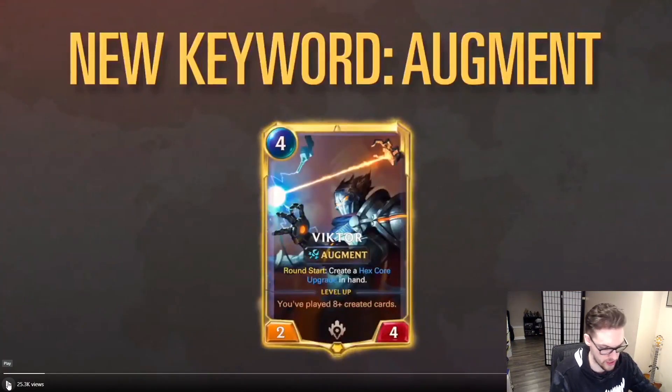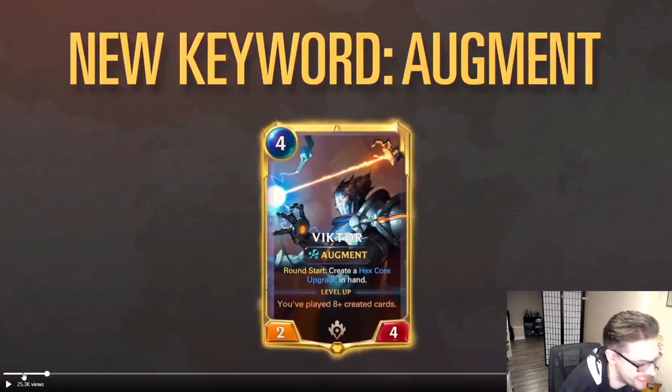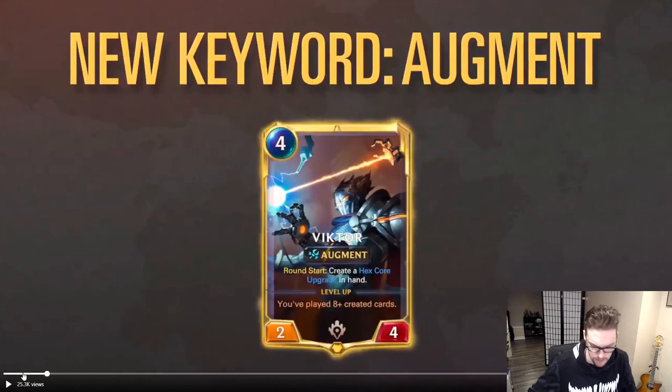He obviously has Augment, which is his new keyword skill for his archetype, and he creates a Hex Tech upgrade in hand. His level up requires you to play eight created cards. This is very interesting because he doesn't have to be on the board for these — he doesn't need to see them actually happen. They just need to happen throughout the course of the game.